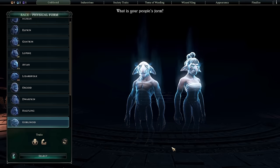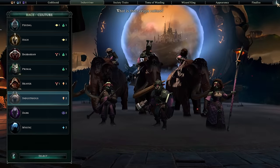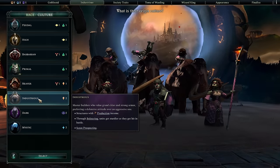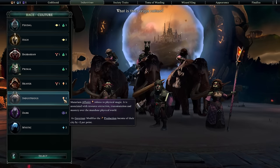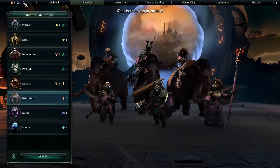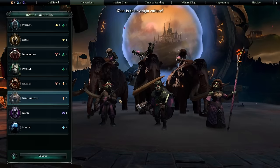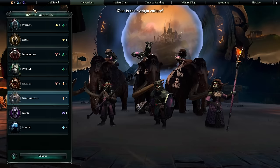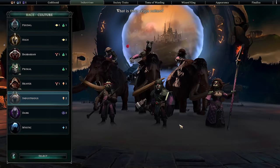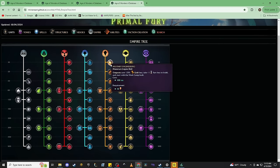Before we talk about that, let's discuss industrious generally and highlight the strengths of this culture, including its roster. The first thing you get out of industrious is the Materium affinity. Every culture has two affinities associated with it out of your starting six — seven if you have a dragon ruler. This won't massively impact the direction of your tomes since you can develop in basically any direction, but it will have an outsized impact on your empire tree development.